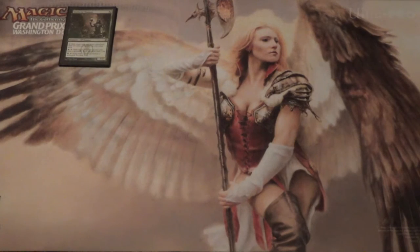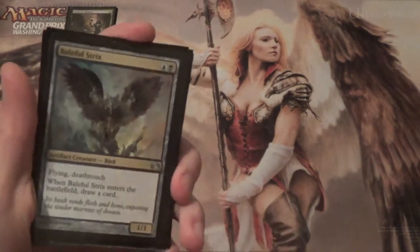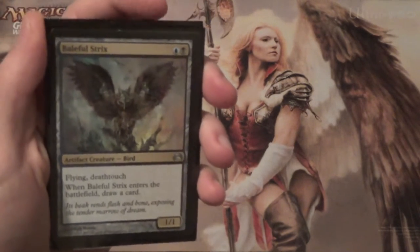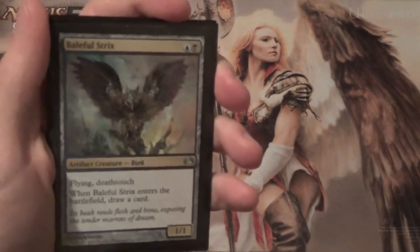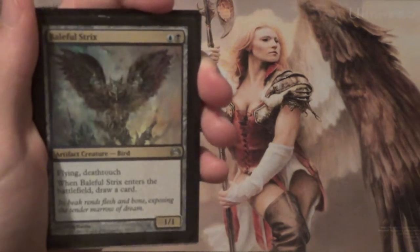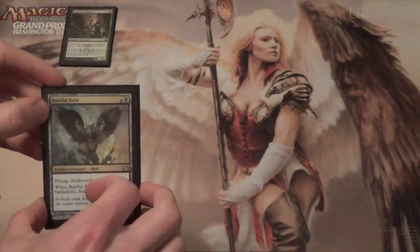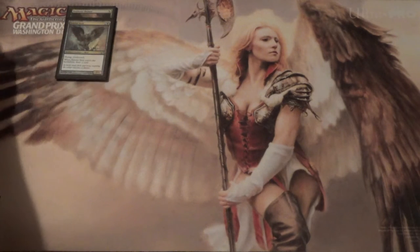Next we have one of the most underrated 2-for-1s in Legacy, I believe — Baleful Strix. It draws you a card right then, but it's also a flying deathtouch creature. So it will either take one of their removal spells, say a Bolt or a Swords to Plowshares, or it'll just trade with something, say an Insectile Aberration. This is a good card, an underrated card. Admittedly it is slow, and while it is great on value, it doesn't really advance your game plan.